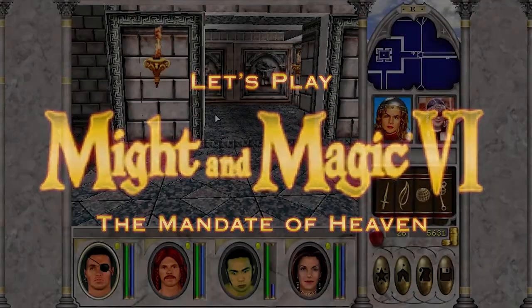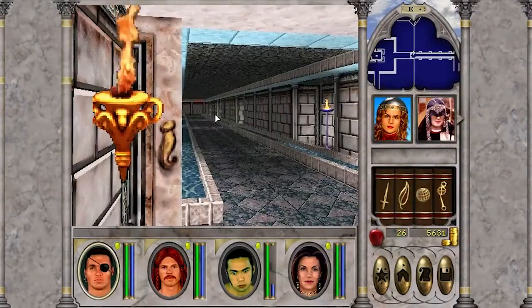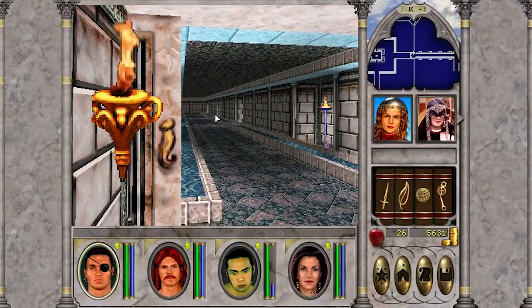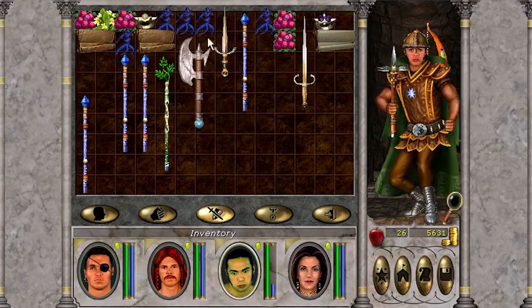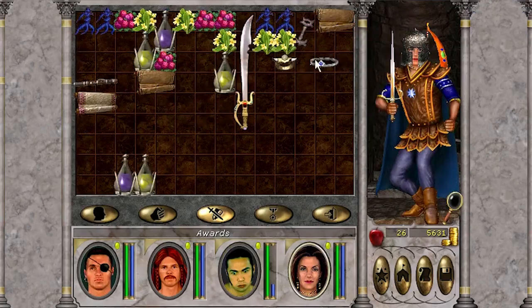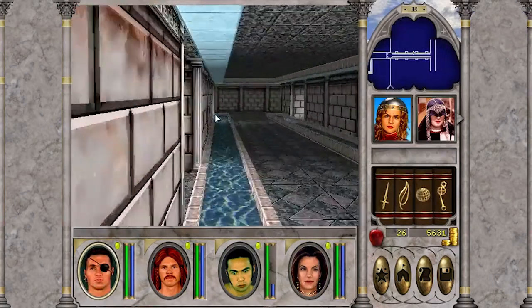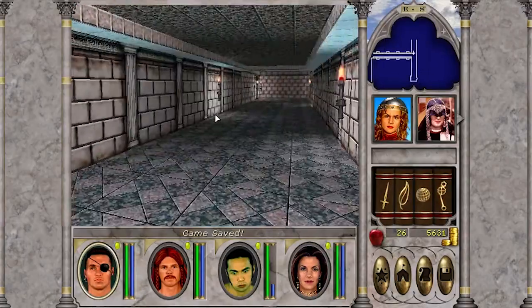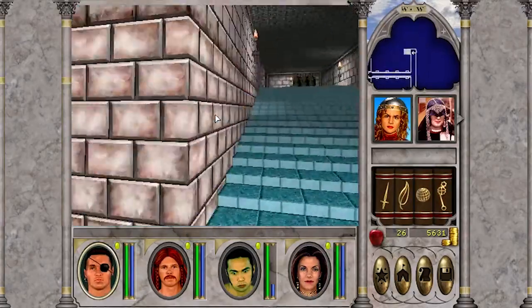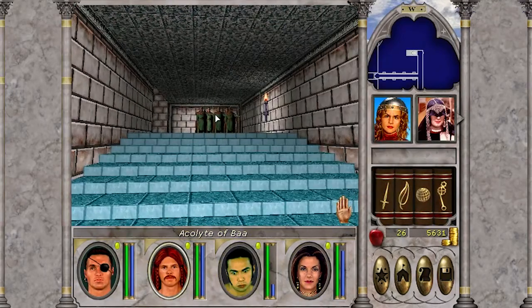Welcome back to Raising the Bar. This is episode 18 of the Let's Play of Might and Magic 6, and we're still in the Temple of Baa on the Castle Iron Fist map. This is the second half of a two-part episode where we're doing this dungeon. We're watching an accelerated playthrough at about 400% original game speed, which should keep the episode length nice and short.